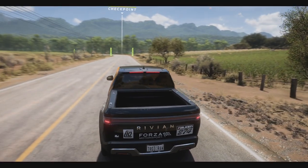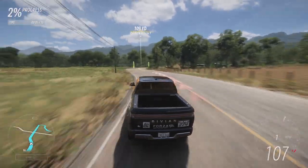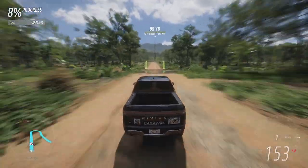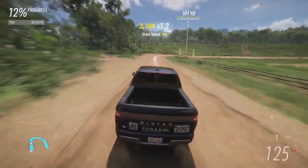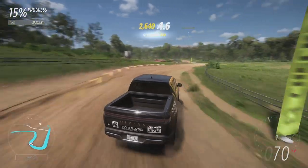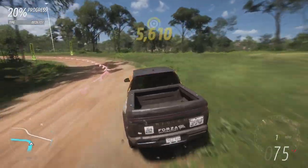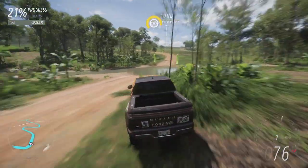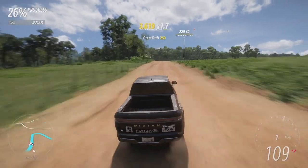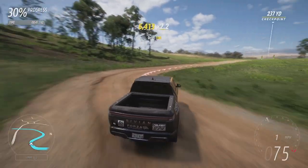Here we go for the Rivian's first attempt. Being electric, we don't have any gears so it's going to be instant acceleration. Nearly up to 150 miles an hour down the straight. I'm having to jump on the brakes early to get all of that weight slowed down — we did go for upgraded brakes, but there is a lot of weight to lug around. It does not get slowed down in the water splashes whatsoever, though.